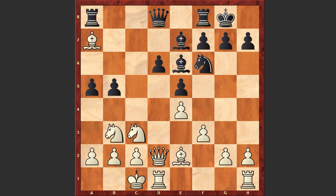In the game after b5 we see Bishop takes a7, Rook takes a7, and only now White won the pawn on b5.